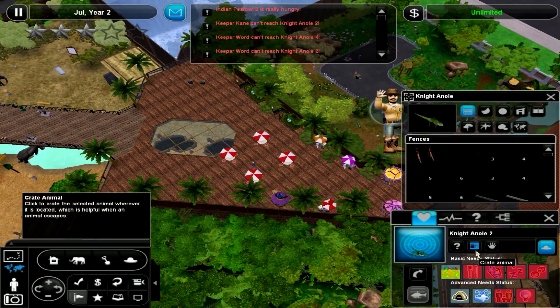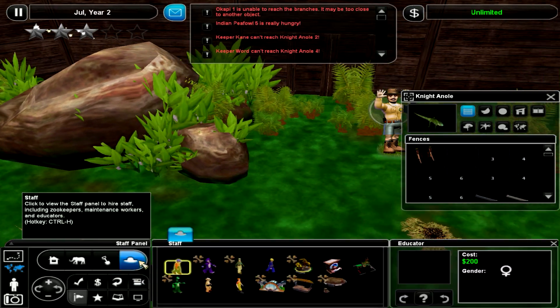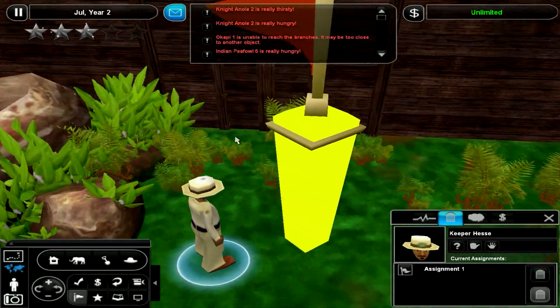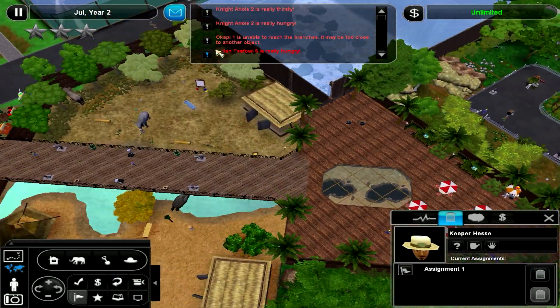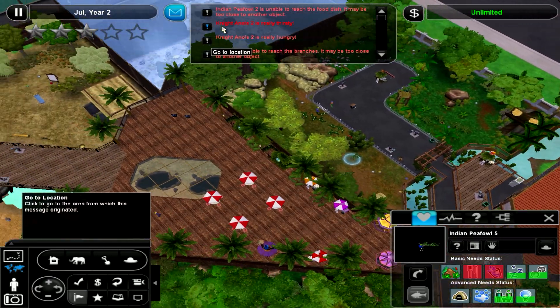These knight anolis don't seem to be eating properly. Let's just stick with them - there, take care of these. The p-fold is really hungry. Well, then go eat - there's enough food in your enclosure.